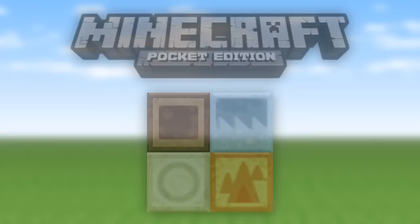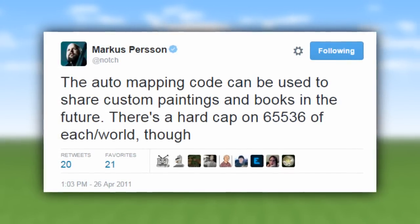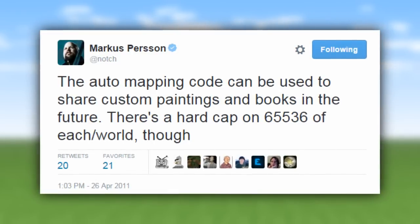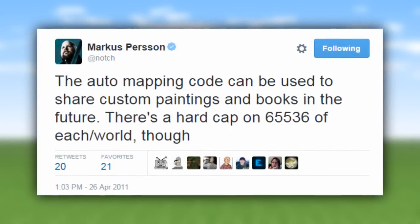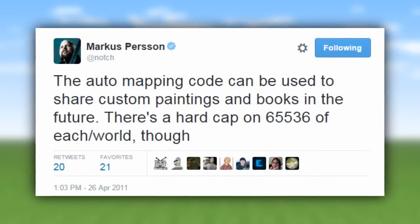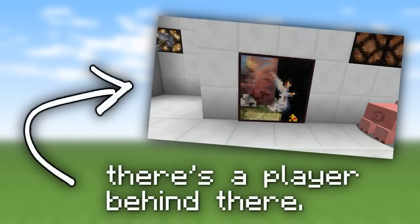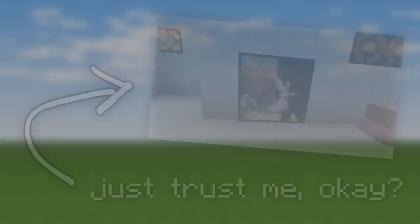Two final fun facts to end off the video. On April 26th, 2011, Notch stated that there was auto-mapping code that was going to be used to share custom paintings and books in the future. While that update never came out, one could speculate that the fact that you can now place maps into item frames to kind of act as paintings is the closest thing we ever got to that. Finally, on multiplayer servers, if a player is standing behind a painting, you actually will not be able to see their username above their head, whether they're sneaking or not. And you can use paintings for secret doorways — but come on, you knew that!